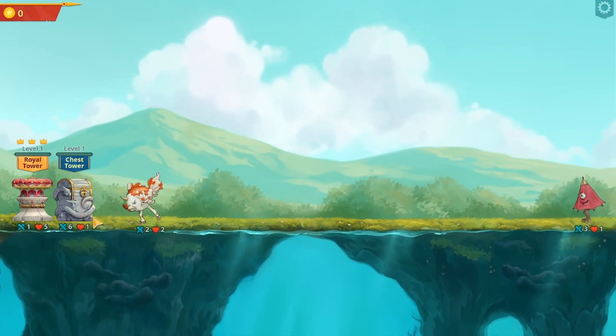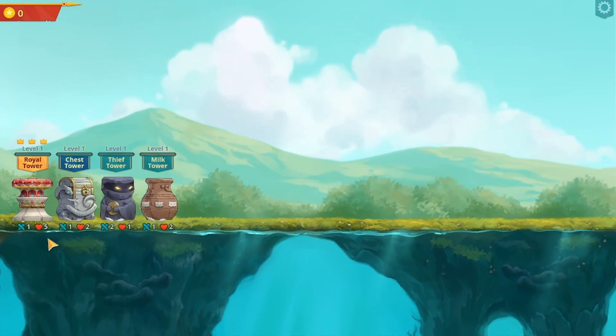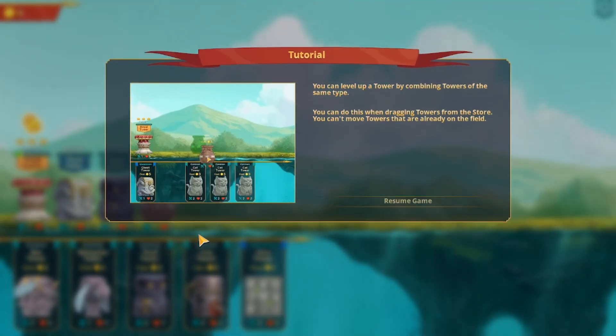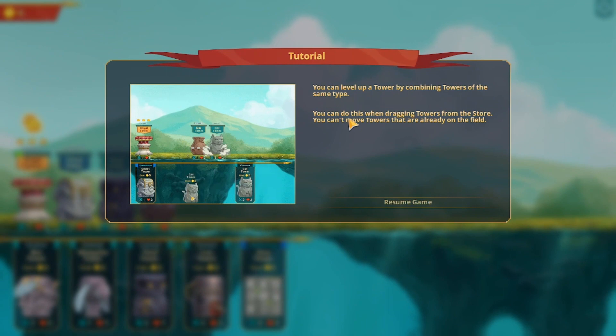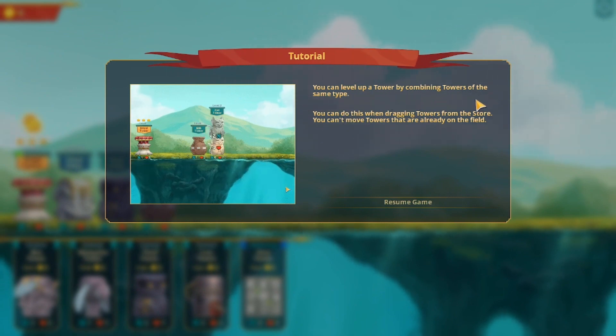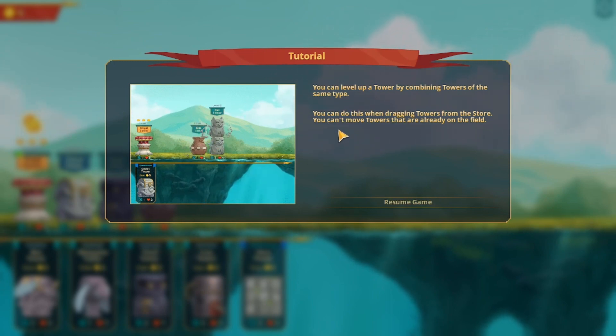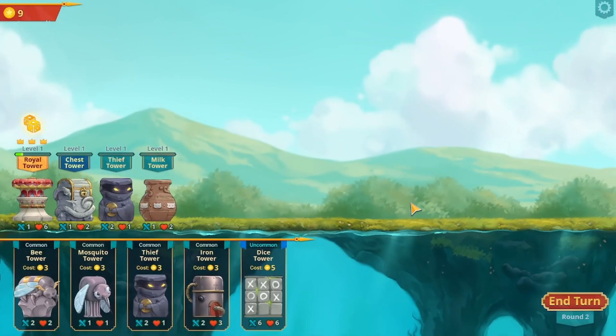They're gonna run head first into my towers. That's life and that's tech. You can level up a tower by combining towers of the same type - it should tell me that before I put the two milks down. You can do this by dragging towers from the store. You can't move towers that are already on the field.